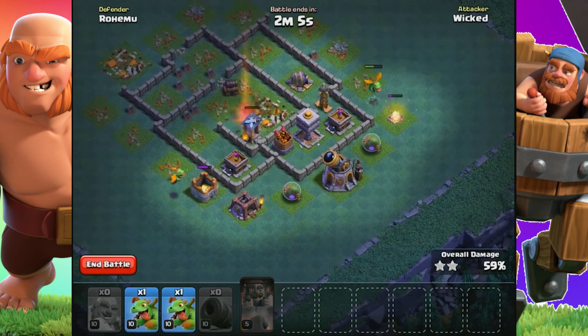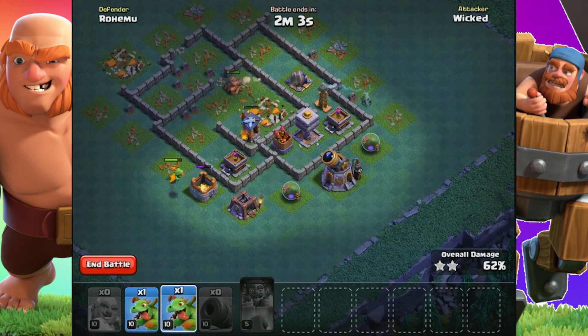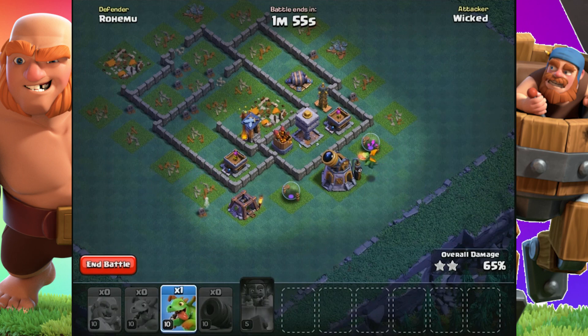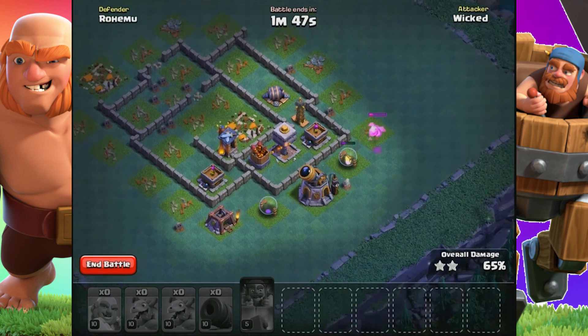The Battle Machine, with the help of the Giants and Cannon Carts, made it to the core for a two-star. There it is in the middle, knocked out. Two Baby Dragons are left — the Firecrackers and the Tesla are targeting them — and that's going to be a solid two-star at 65%.